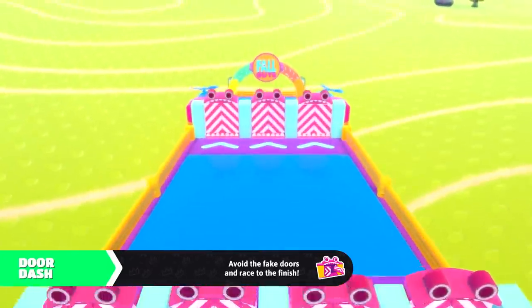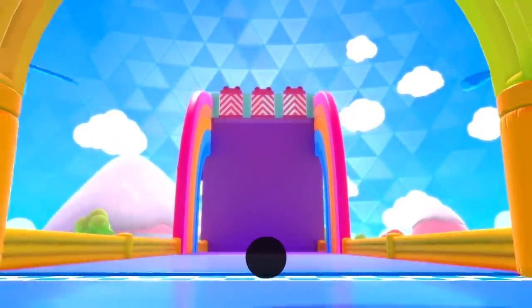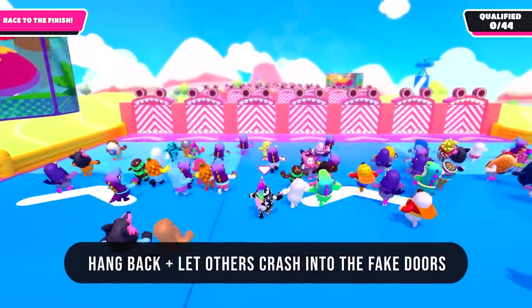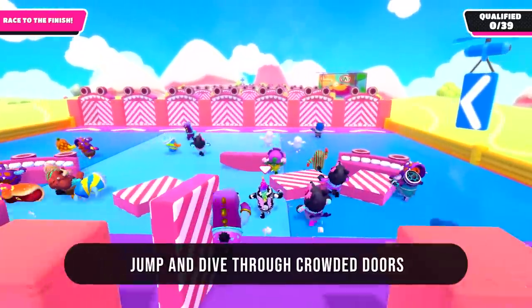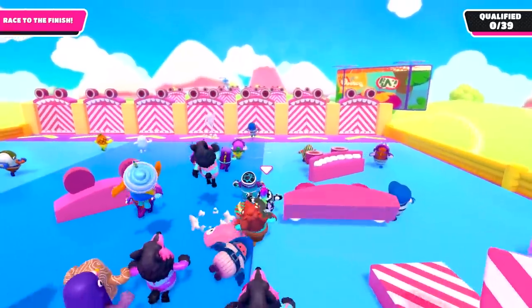Door Dash — turns out there's a secret to it. The fake doors are actually slightly shorter than the real doors. With the last three doors it's super obvious. My main tactic is to hang back a little and wait to see which doors get broken, then run through those. I also have a lot of success jumping and diving through open doors, especially when they're crowded — my character gets pushed up and over everyone else.